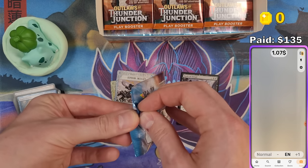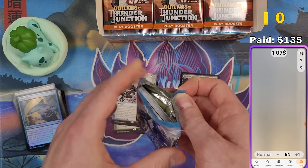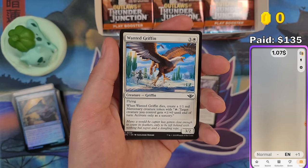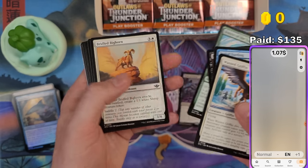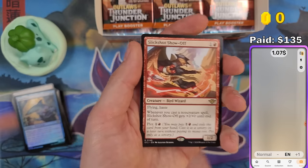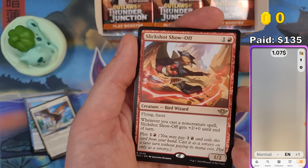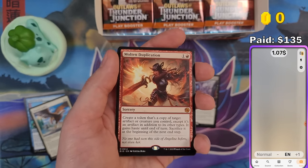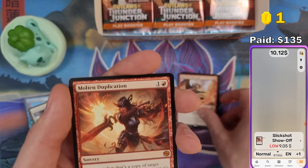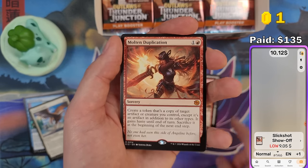Every card above a dollar counts toward the total. The more value we pull, the more coins you can claim from this video. Oh, this is a good card — Slickshot Show-Off. That must be above a dollar. Nine dollars! So we got about 10 bucks — that's the first coin you can claim here.